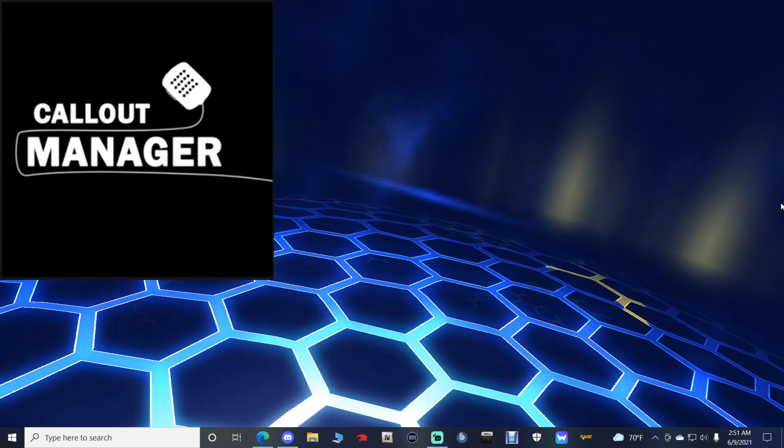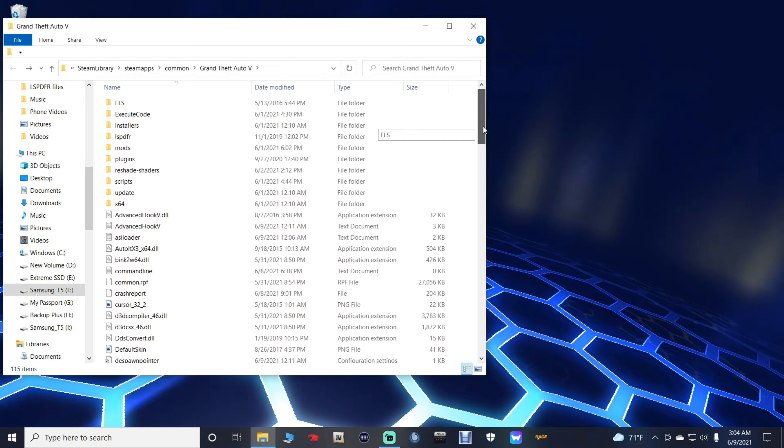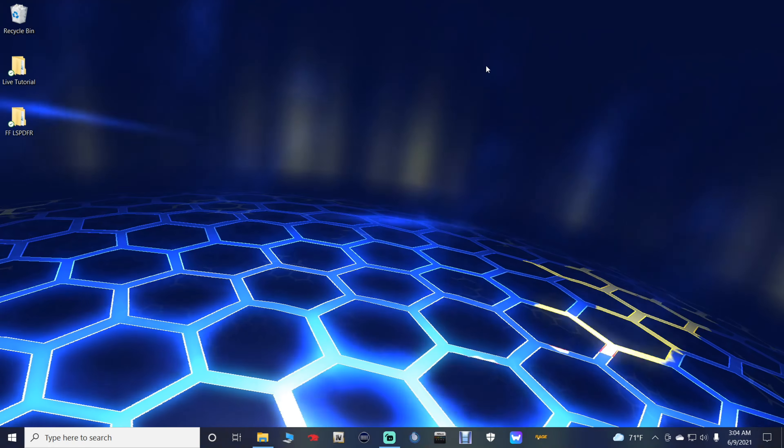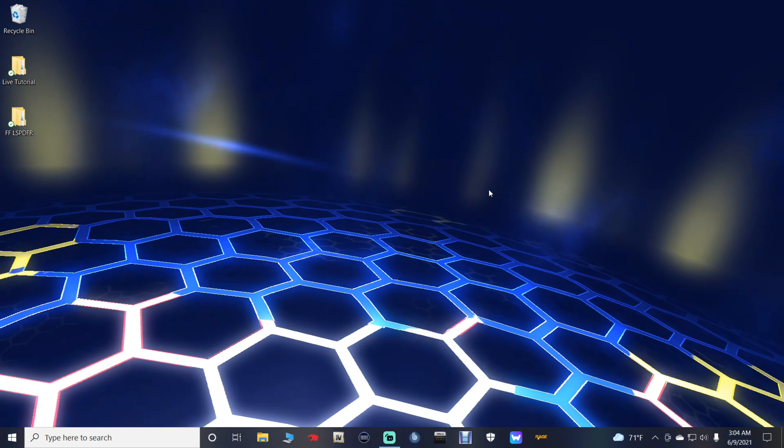At the bottom, where it says 'Set menu to close when a callout is selected,' I recommend setting this to true. When set to true, as soon as you select a callout it closes the entire Callout Manager immediately. If it's not set to true, you'll have to back out of three or four windows to close it. I recommend setting it to true. Once you've made your changes, click File and Save, then close out and go back to your main directory. See you inside LSPDFR.